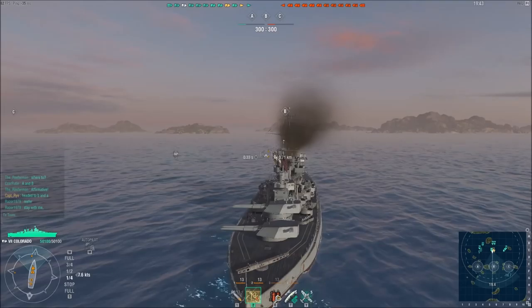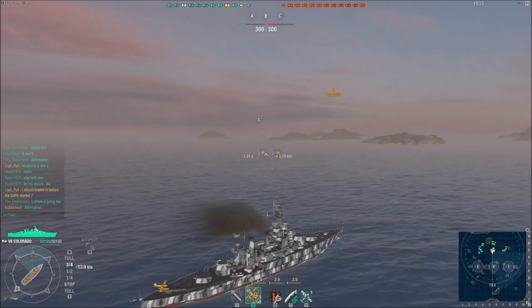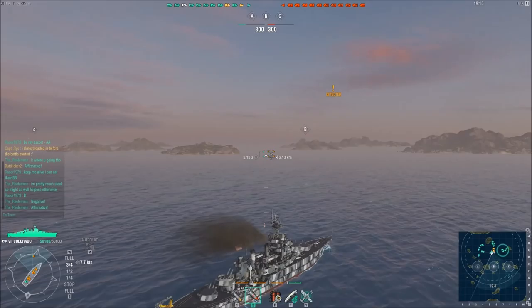Yes, that's right, the mighty Colorado — Tier 7 U.S. battleship. A ship that, like the Pepsi-Cola, everybody seems to hate. What is it with U.S. Tier 7s that nobody really likes? Well, the Colorado has its faults. At Tier 7 she is the slowest ship in the game, especially with her stock engine — you only get about 18.9 nautical miles per hour, and even fully upgraded you're only getting 21. So you're going to be the slow boat to nowhere.